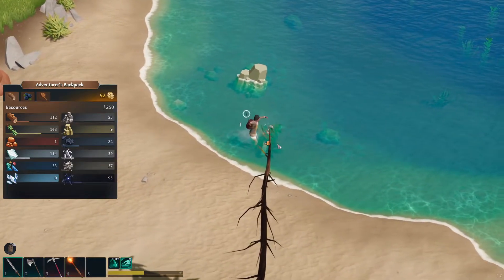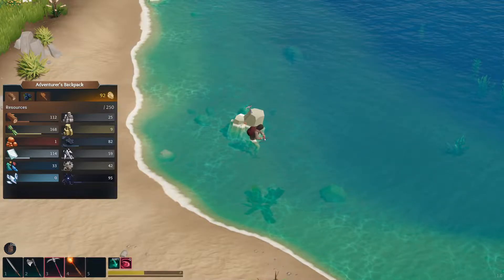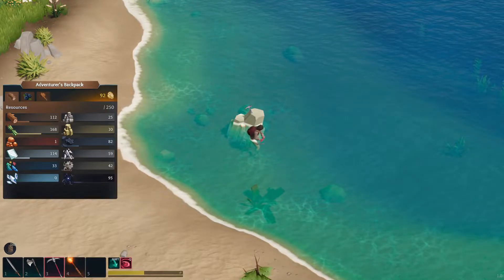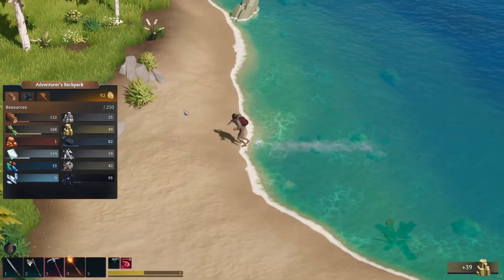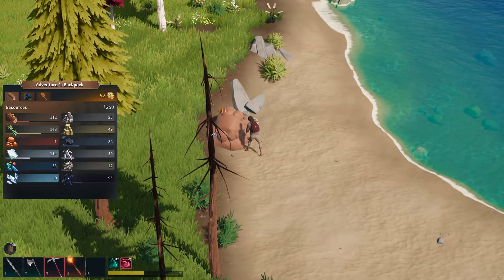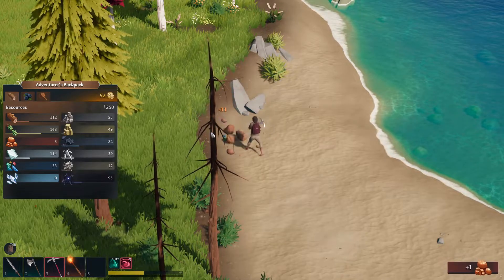There are boxes and barrels over there. Barrels drop basically metal salvage stuff, which you can use to upgrade things at the research station. Mining these stones is important — I think this is white stone or limestone, and this is clay. Everything has a part in this game and is very integrated, so everything is actually very valuable. You want to be harvesting as much as you possibly can because you will be spending a lot.